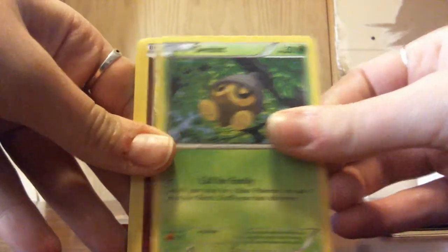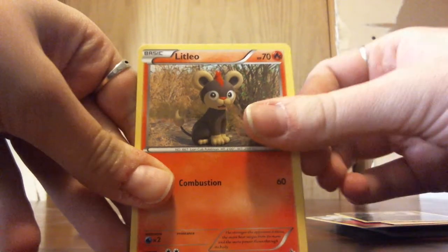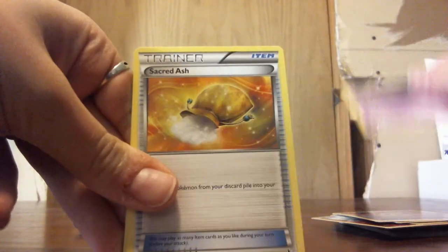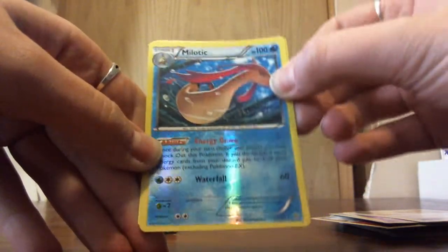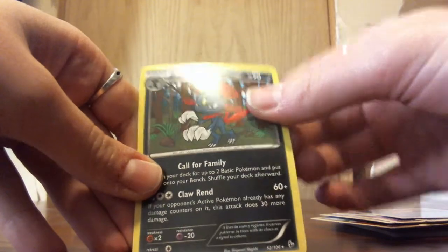Let's move on to the Flash Fire. We have a C-Dot, Flabebe, a Shinx, a Stunky, Litleo, Ultra Ball trainer, a Dusclops, Sacred Ash. Our Reverse Holo is a Rare Milotic, actually. And our Rare is going to be a Weavile — non-holo, but still Rare.